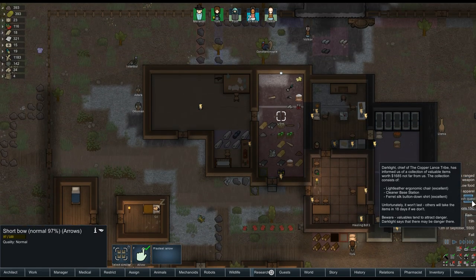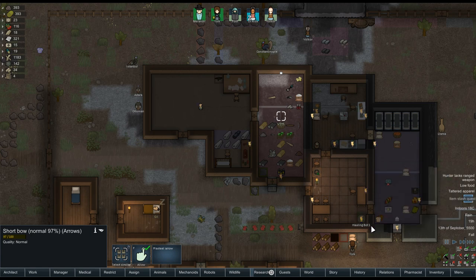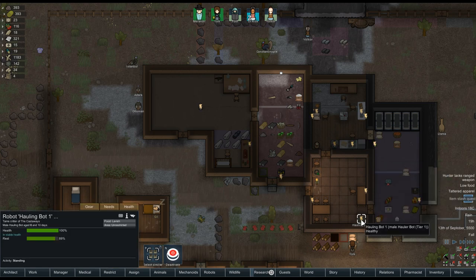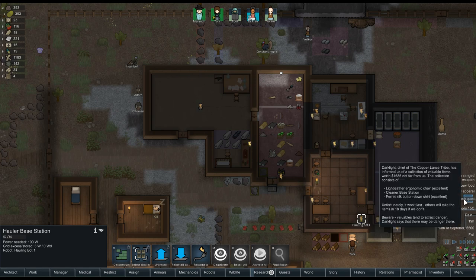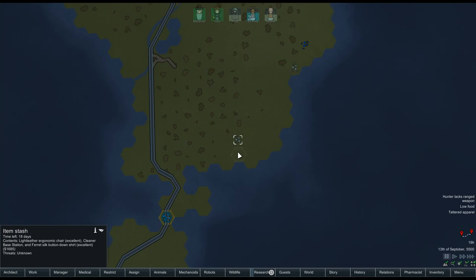Let's get our power situation in order. Let's make sure everyone is armed and everyone has plenty of gear. We have an item stash quest. What is this? Dark light — the chief of the Copper Alliance tribes informed us of a collection of valuable things. An ergonomic chair — very nice. A cleaner base station. Is that the same thing as what this is? It's a cleaner spot. And a ferret silk button-down shirt. It won't last long — it'll take 18 days if we don't. We're going there immediately.